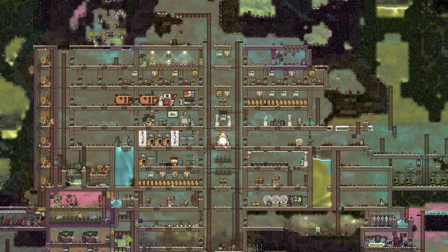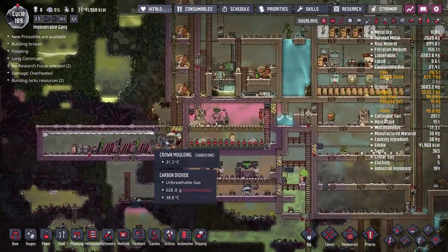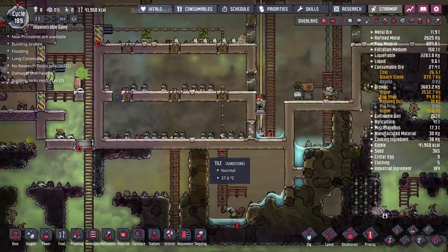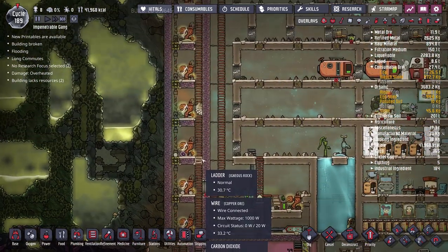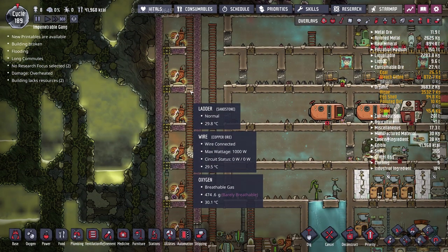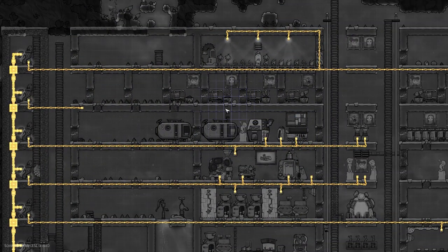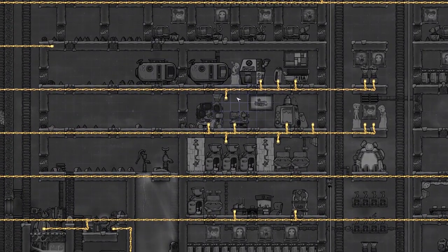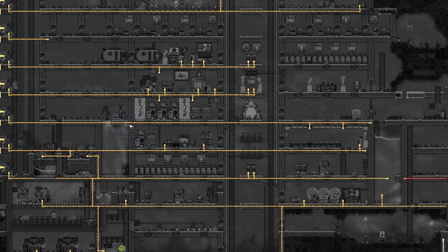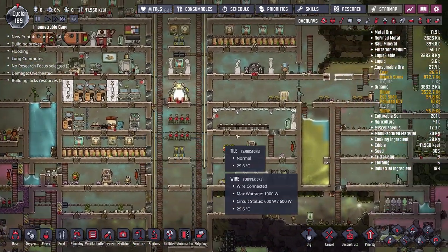Hey everybody, welcome back to some more Oxygen Not Included. Last episode we were working on redoing our power setup. We moved all of our generators from the bottom of the base over to the far left, and in doing so we also added a bunch of transformers — one for every single floor — to more easily organize cables and make them more user-friendly. But that is not what we're going to work on in today's episode.